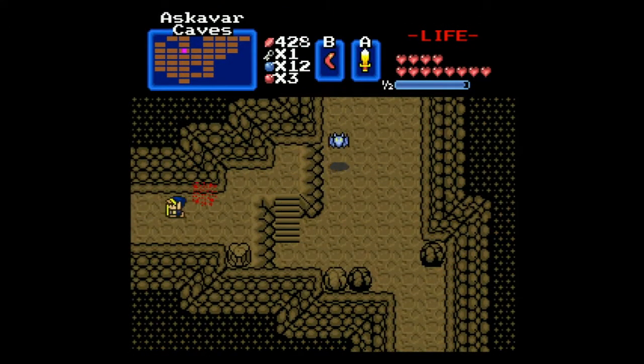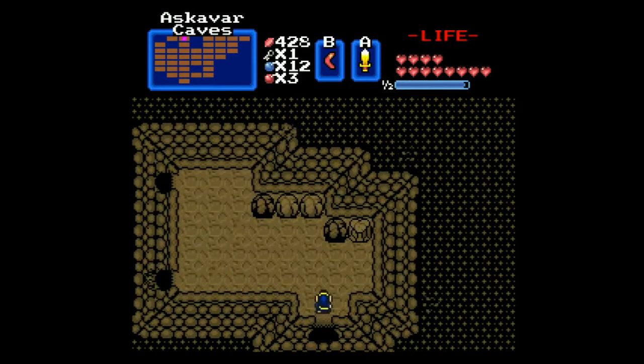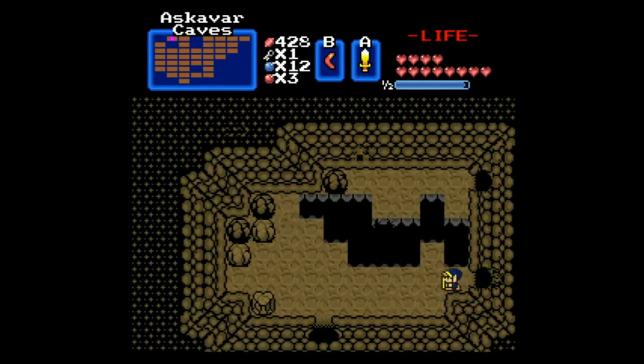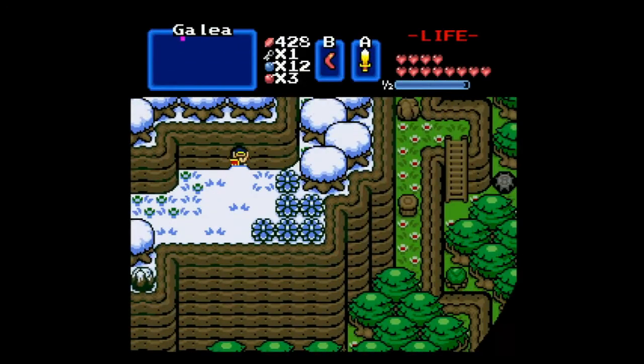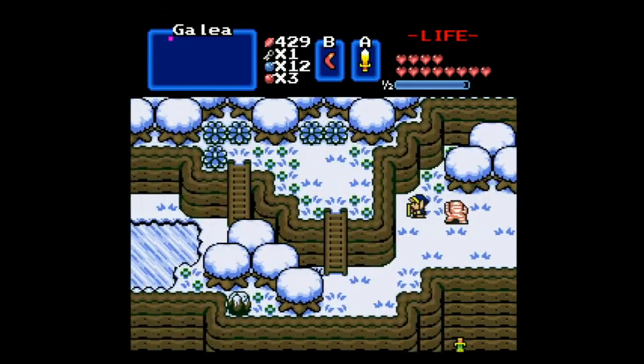We have a couple different paths to go there. We don't have the... This being kind of our hint, we're going to have issues in this. We've got invisible enemies. I'm pretty sure we can't have the cross before coming here. If we can, I'm going to look really silly doing this. But hey, wouldn't be the first time.